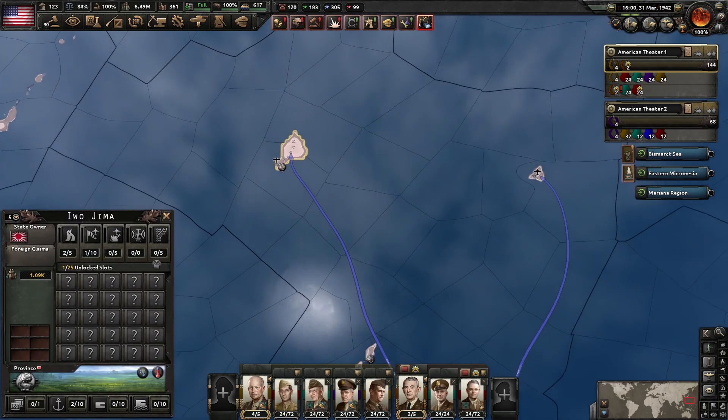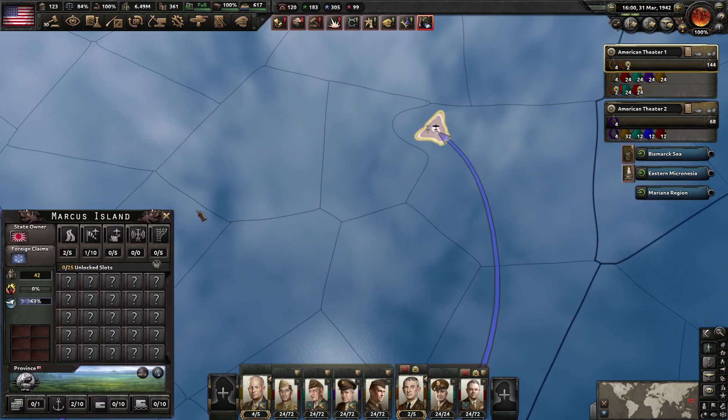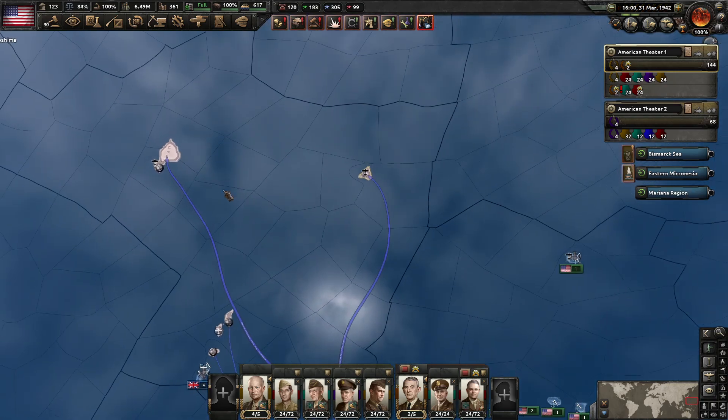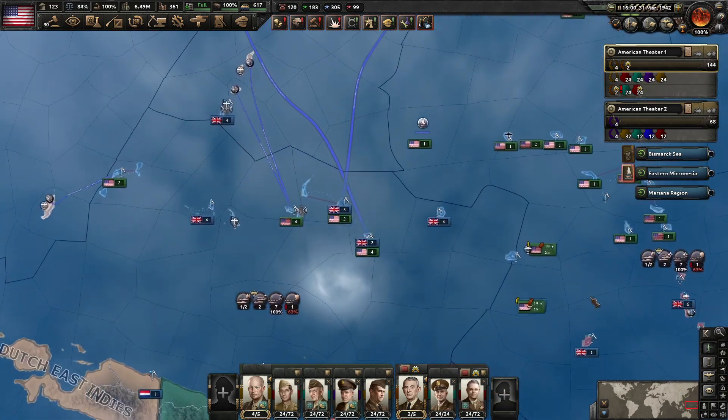Saipan... or no, you're Iwo Jima. You're Saipan. Yes, and you're Marcus Island. Which includes all these islands, with our ultimate goal being the ability to invade the home islands.